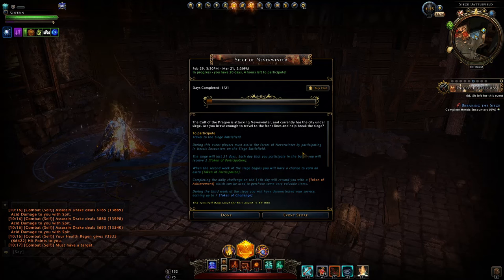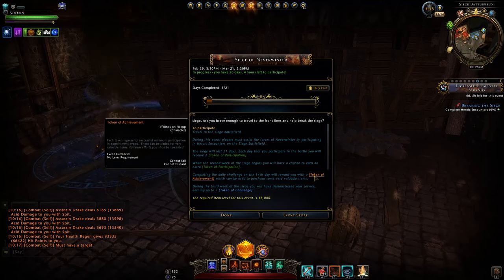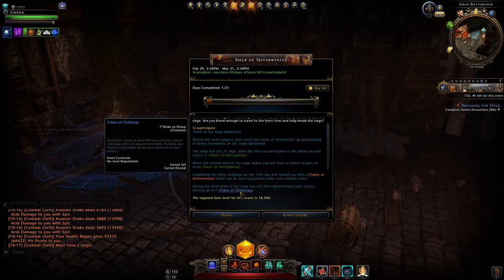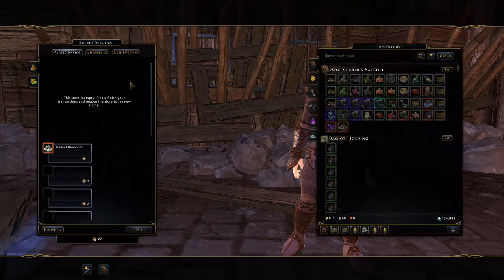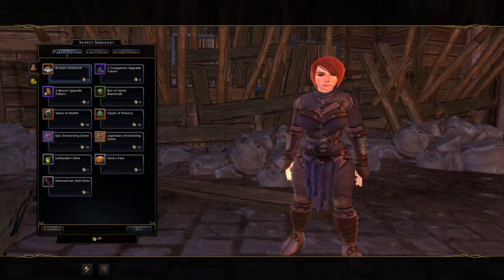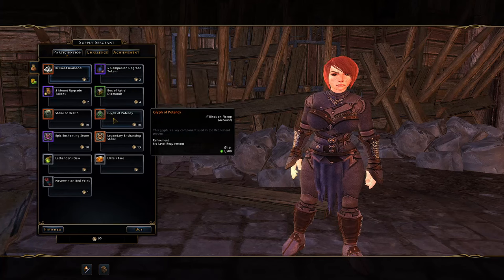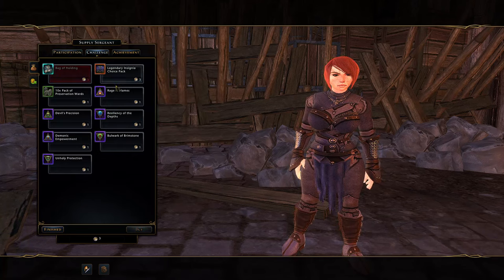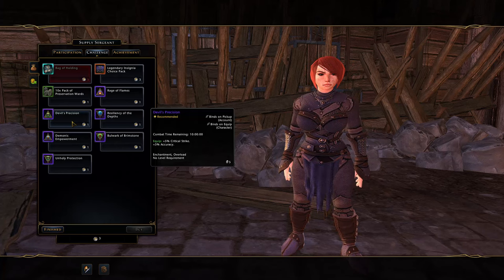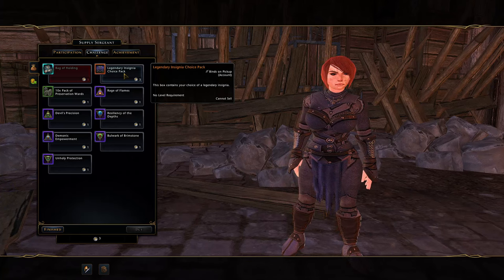After completing 14 days — during which you'll continually obtain tokens of participation — you will then get the token of achievement. The following seven days you can also earn the token of challenge. All those tokens are spent at the token vendor in Protector's Enclave, where you can get some high-value rewards. Participation tokens get you upgrade tokens for companions and mounts. Challenge tokens can get you overloads which can be expensive and are highly recommended for end-game builds in master content. If you still need legendary insignias you can get at least two of them during this event.